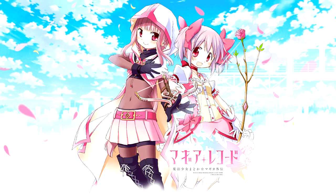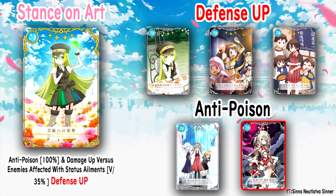First we have Alina's Memoria — I'm going through them in the order I found them in the announcement. So, 'Stance on Art' has anti-poison 100%, basically poison immunity, and damage up versus enemies afflicted with status ailments — like the second-to-last Kimochi raid where the boss was affected by status conditions and you could hit it harder. The special effect is defense up, which I put in red because it's an additional effect only used during the event and goes away after.